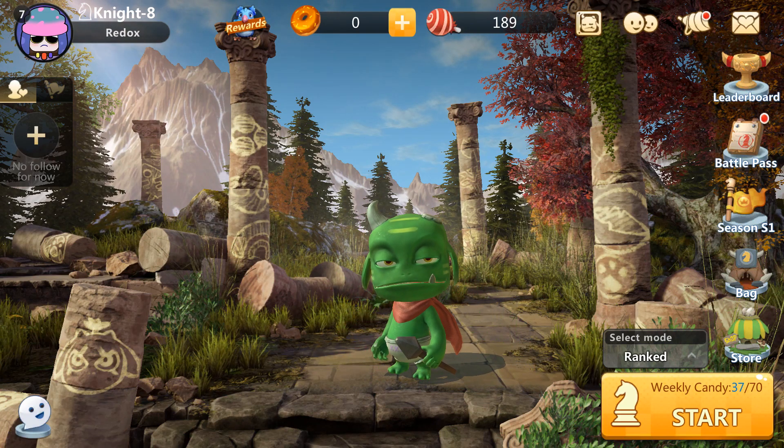Hey guys, it's Redox, welcome back. I'm going to show you how you can get the reservation reward right now for a limited time in Auto Chess Mobile. On the top of the screen when you log into the game, you're going to see this blue bird icon that says 'Rewards' — press that button.